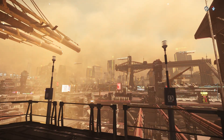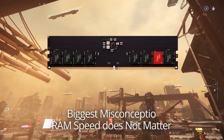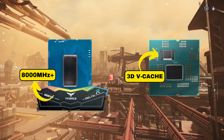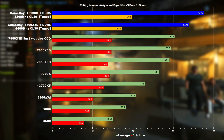First of all, let's address the biggest misconception about CPUs: RAM speed does not matter. If you believe this, then you probably also believe that AMD CPUs with X3D cache are faster than any Intel CPU. Let's take a look at the facts.